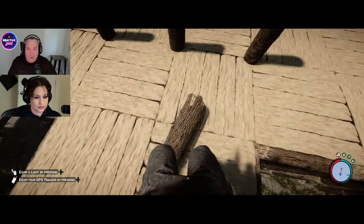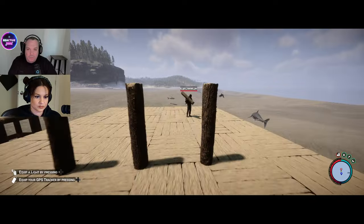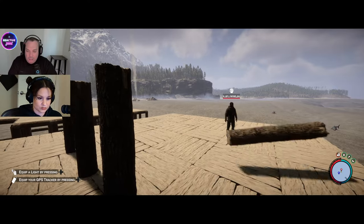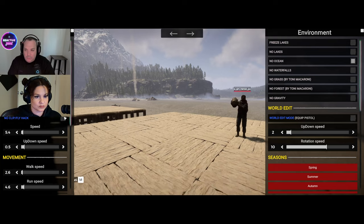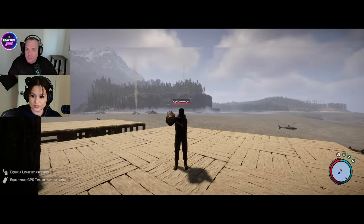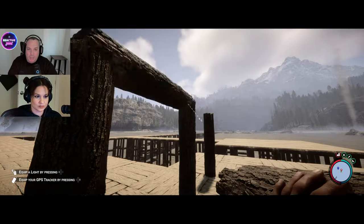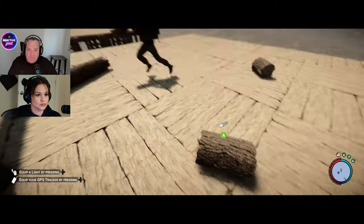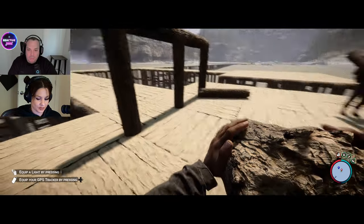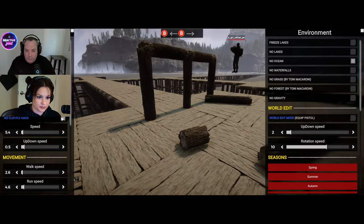So we'll do a quick rundown on how to do it. Grab yourself a log, and grab yourself a quarter log as well — or just use your inventory and pull one out. So we're going to do this. On top of that, on each of these corners, I need you to put a quarter log for me please. On each of these corners. It's a lot quicker and a lot easier.